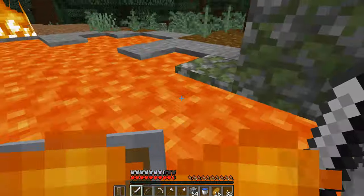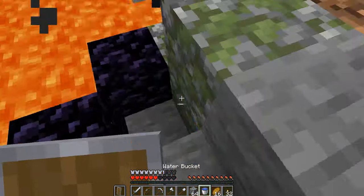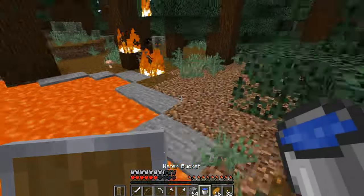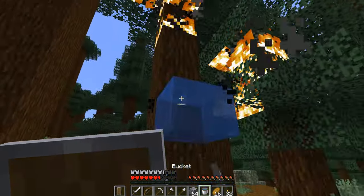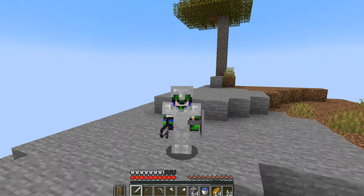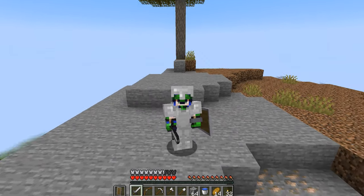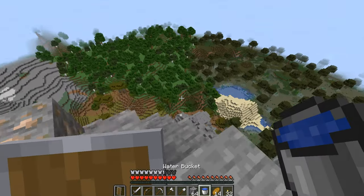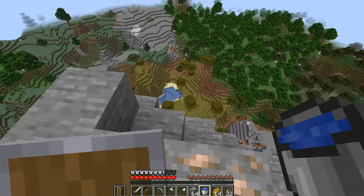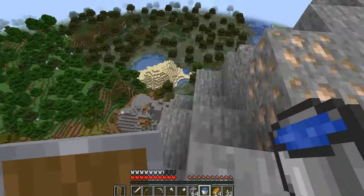Water can be used to save yourself from lava, as well as putting out yourself if you're on fire, or putting out fires if they form. Perhaps one of the most useful ways to use water is actually for vertical movement, and it's certainly my favorite way. Let's say you need to get down from a high cliff like this one. We can look for natural water sources.